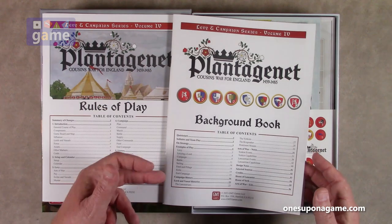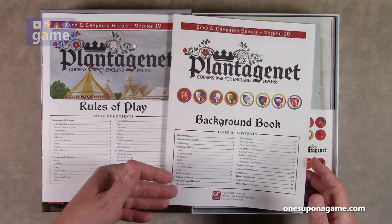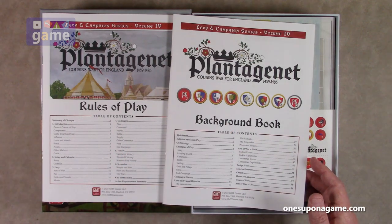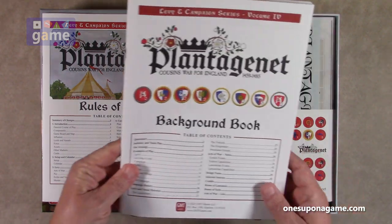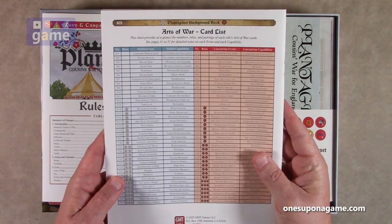So the background book has the solitaire rules, full examples of play, campaign history, the lords' vassal histories, arts of war notes, design notes, selected sources, and a list of cards that are going to be involved.